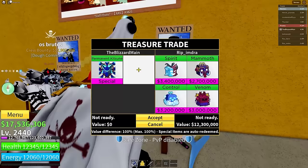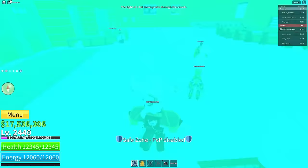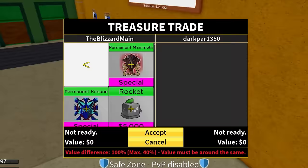This guy is named Rip Imdra — he's Rip Indra's lost redheaded stepchild. This guy put in Spirit with Control and Venom — honestly not that bad of fruits, but this is pretty bad. You might be able to get a permanent for that but definitely not permanent Katsune. We got Dark Par 1,350 right here — what you got for permanent Katsune?